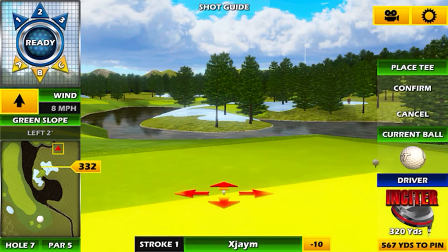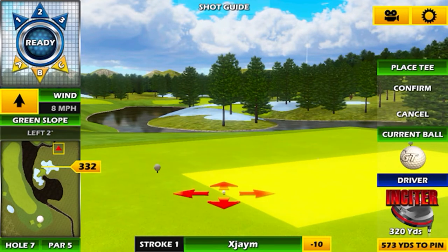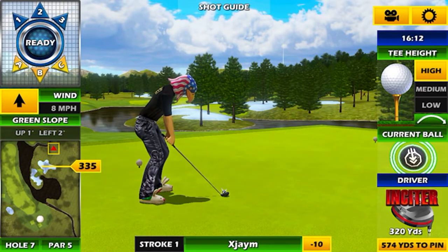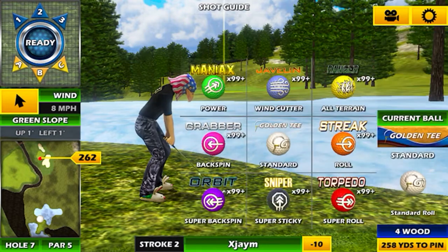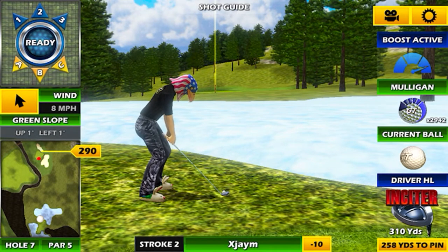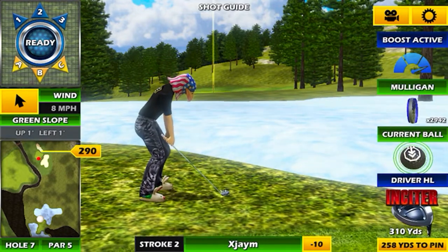For this one, I always use a gold T, and I position it depending on where I'm going in the wind. I have a forward wind, so I'm going to be using a sniper instead of a maniac. I don't want the snipe to go into the rough. We're going to aim up towards the front of that little fairway over there and shoot a sniper out. And that put me in the rough, so we're not looking too good here. I don't like hitting out of the rough — I should have used a high loft driver, but oh well.